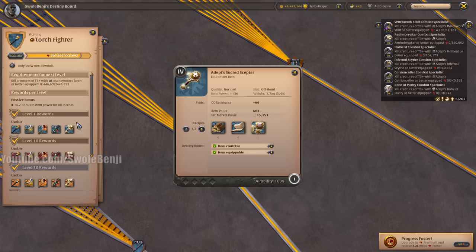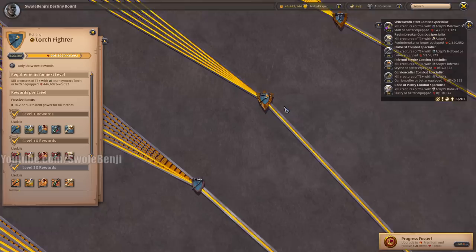The Sacred Scepter increases your crowd control resistance — so if someone tries to root you, they won't root you as long. This is just useful if you're transporting goods. Otherwise it's kind of useless for solo players.